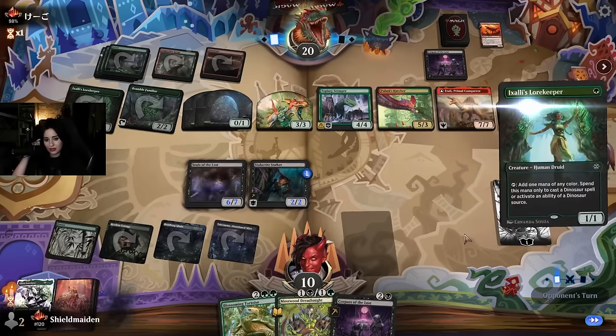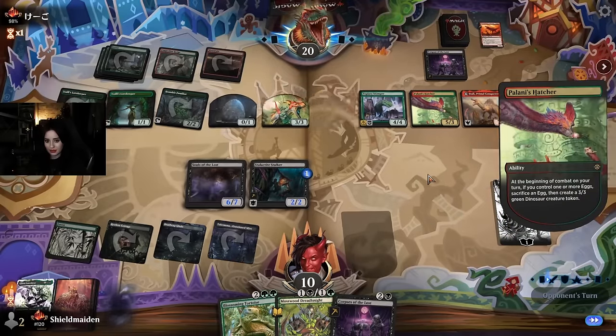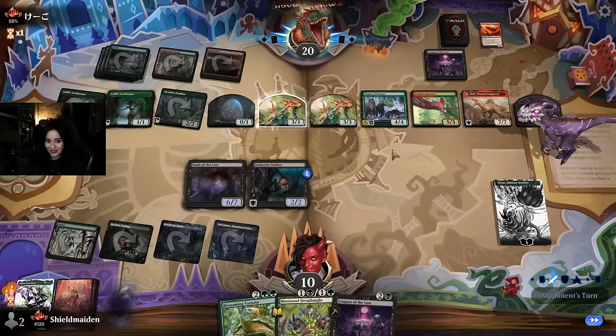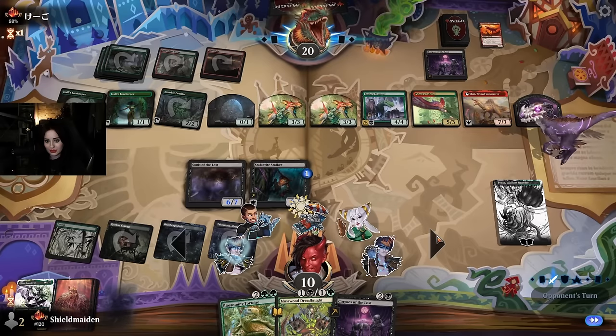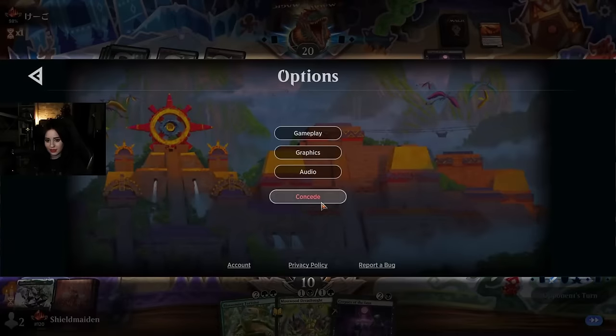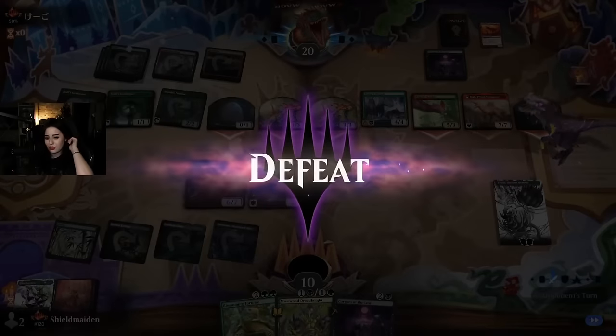That's a powerful curve — big stompy creatures, two ramp pieces. I couldn't deal with them. I had no Cut Down so they were just free to ramp into the heavens. That thing's got haste too, doesn't it? Yeah. I'm gonna have to take the L — we're gonna sunbathe our way out of this one. It is what it is, I don't think many decks could have survived that one.